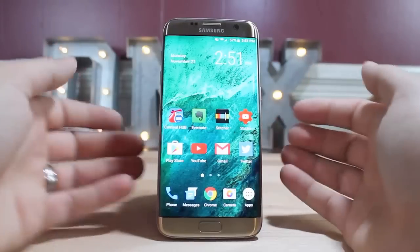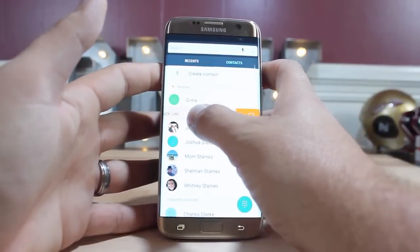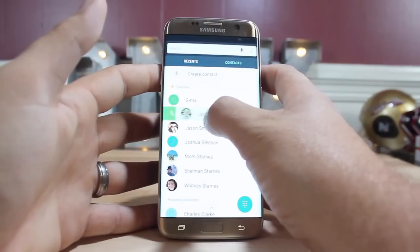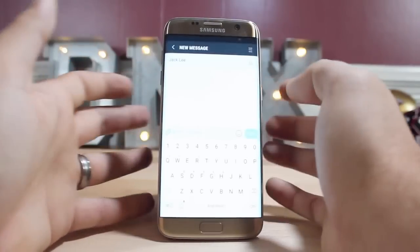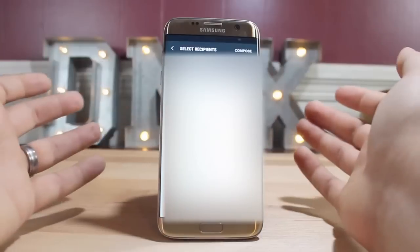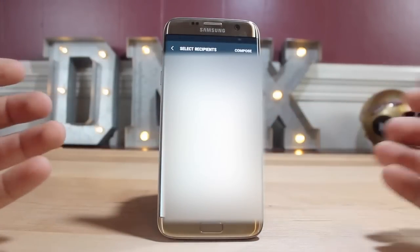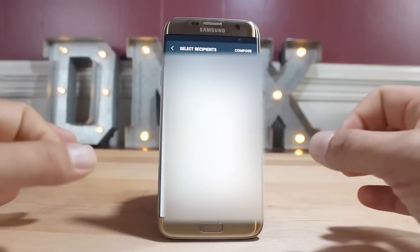Nougat adds some simplified usability features. If I open up my dialer, you can swipe to the left to open up a text message, or swipe to the right to instantly call somebody. If I go into my text messaging application, swiping over to the left lets me very easily access my contacts. You're able to easily go back and forth between different applications without having to close and reopen apps — it makes everything much simpler and easier to access.